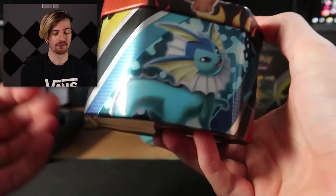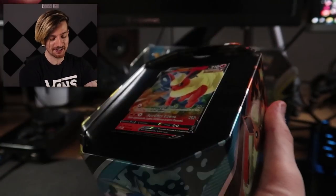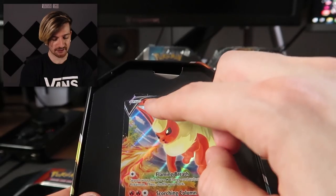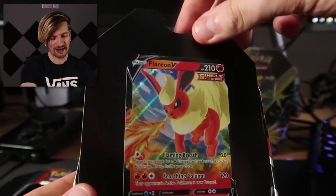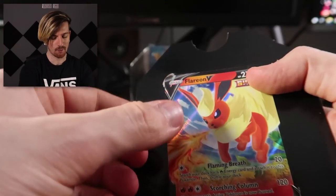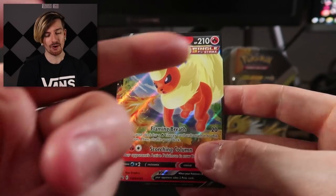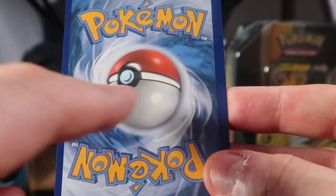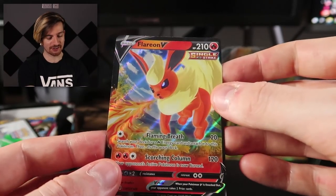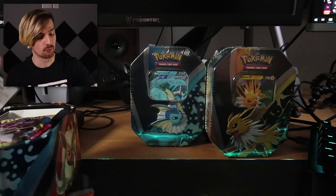So this is gonna be the Flareon tin. I do really like the design — with the Vaporeon and Jolteon on the side and Flareon there too. It looks really stylish and modern, because sometimes these tins can feel outdated. We're gonna have to get this promo out carefully — I don't like how it's been stored in here, because this can seriously damage cards. There you go — there is the Flareon promo. Some of the worst centering I've seen, but it is a promo so it's not going to be a highly collectible thing. It's a pretty sick little promo though — exclusive to the product, one for the binder.